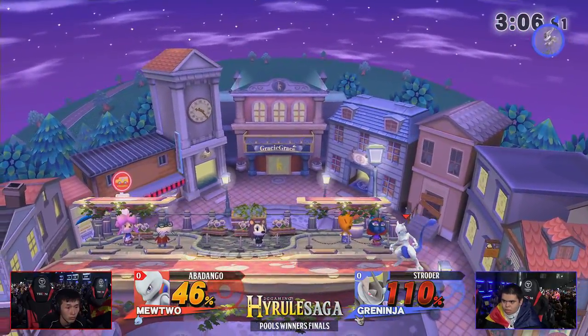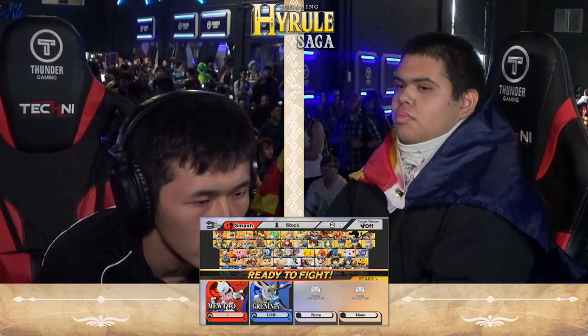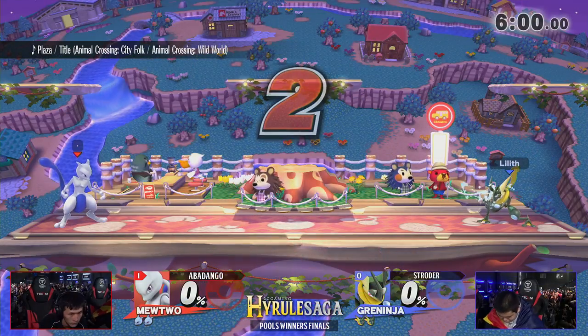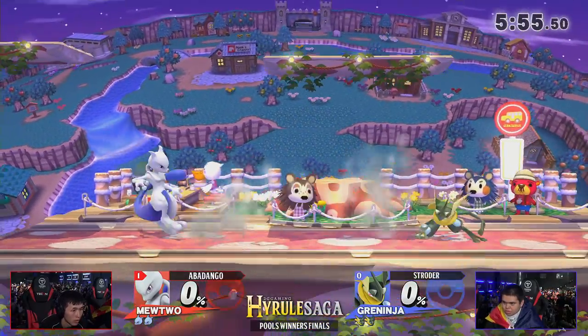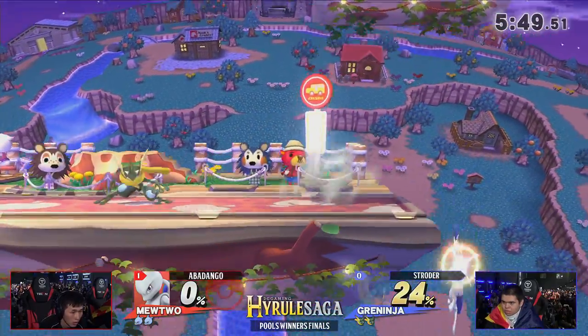Strotter just needs to respect the down tilt and all of his near combos and down throw combos. Oh no — he doesn't want to SD but unfortunately he does. Really unfortunate if you're a Strotter fan. If you're an Abadango fan you're quietly happy about that, staying quiet in chat like 'we take those.' The chat is definitely looking to see their boy Strotter move on. I don't know how you say 'we take those' in Japanese but I'm sure it's being said right now. Anyway — Game 2. Strotter had a lot to learn from Game 1.